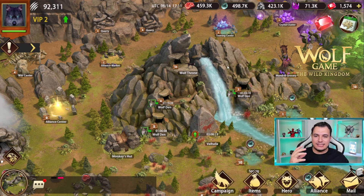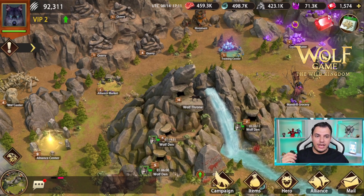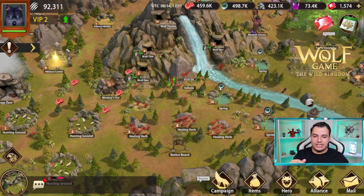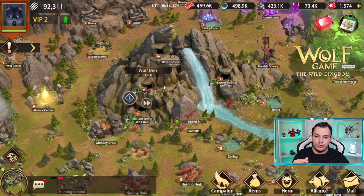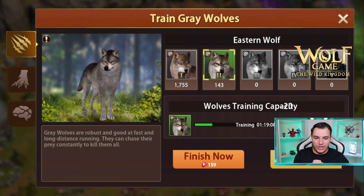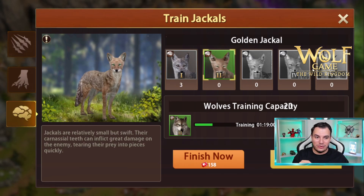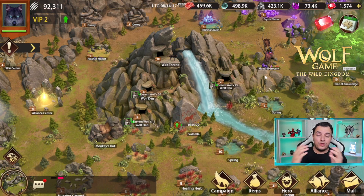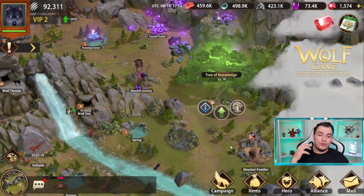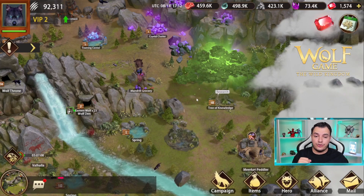Let's explore the base and your kingdom. There are a couple of sources of resources: food, water, quarry, and crystals, which are available in your kingdom and which you can farm. You can also send troops to farm outside your throne. You have wolf dens to recruit wolves, and basically three types: coyotes, jackals, and gray wolves — with five tiers each. The final tier looks really badass. You have different hero wolves to fit each of those unit types. There's also a Tree of Knowledge for research, where you can research development and battle upgrades to unlock higher tier troops.